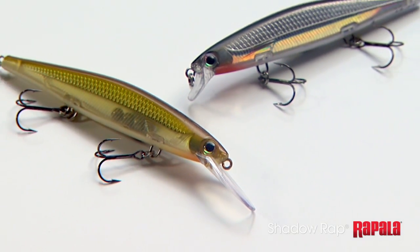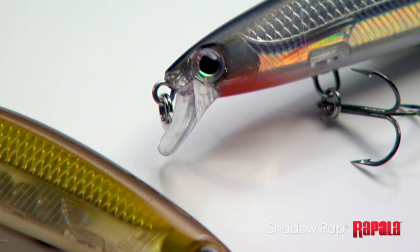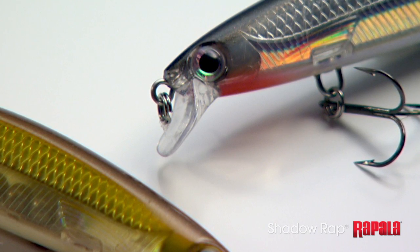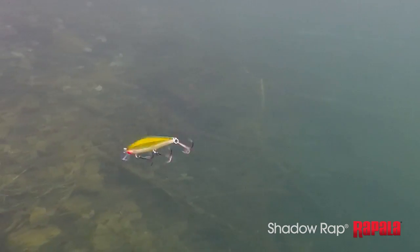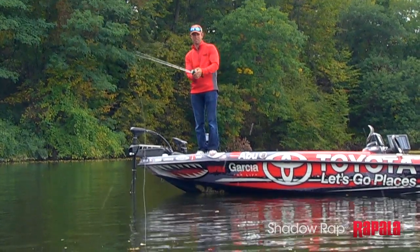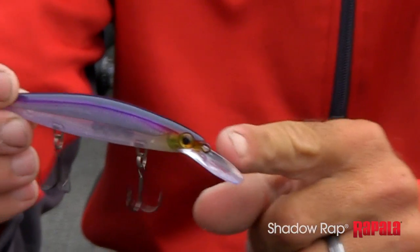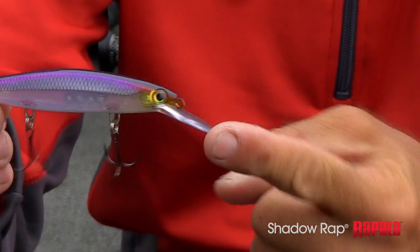There are a couple differences between the Shadow Wrap and the Shadow Wrap Deep. The main difference is the bill size. On the regular Shadow Wrap, you see the smaller bill, but it's still scooped. That little scoop in the bill is actually going to let this bait attain some depth. On the Shadow Wrap Deep, you're going to see it's got that bigger bill.